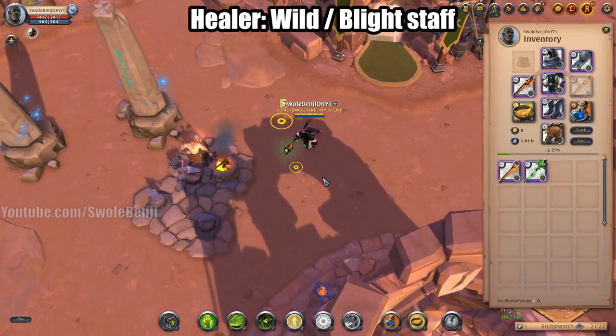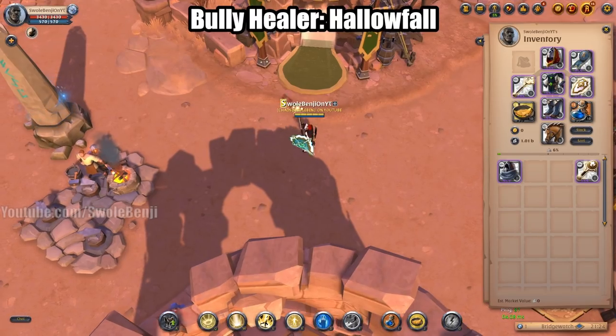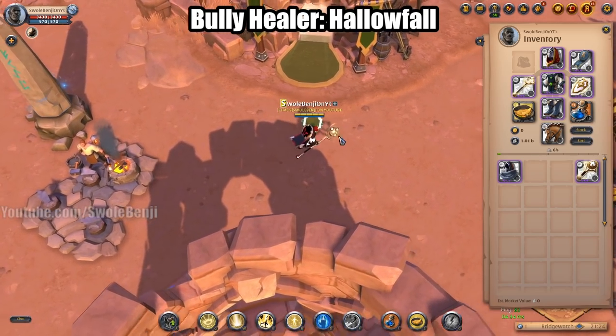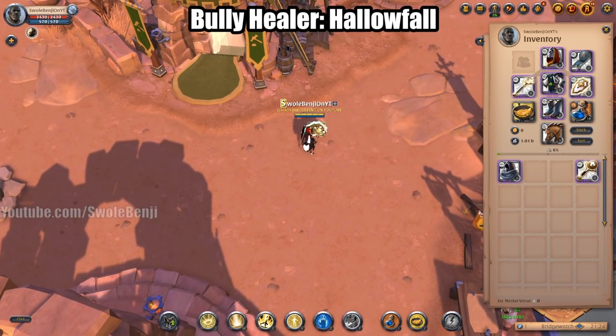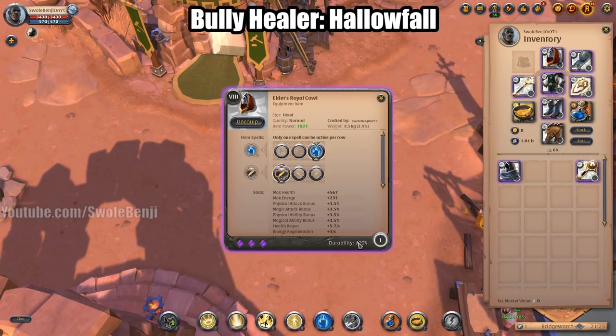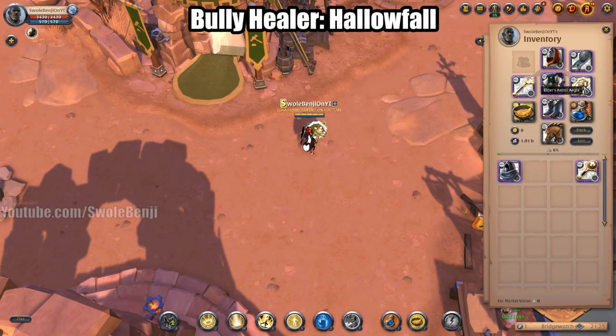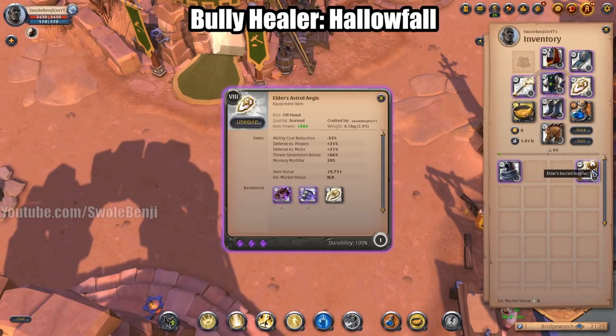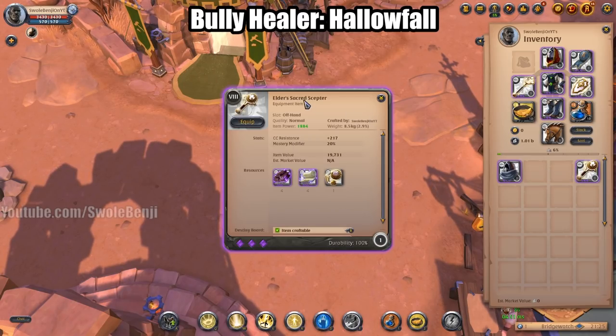This is more of a front line healer — I'm calling it the Bully Healer — using the Hallow Fall. You're going to be using the Royal Cowl so you don't go out of mana since this is very mana intensive. Use Astral Aegis if you're stuck on the front taking all the hits, which will make you very tanky. If you're fighting against a lot of enemy tanks, you really should use the Sacred Scepter which gives you enough CC resistance to not be crowd controlled.